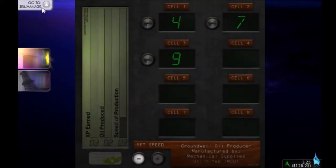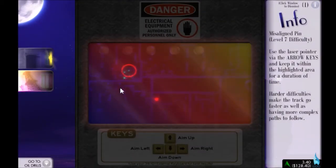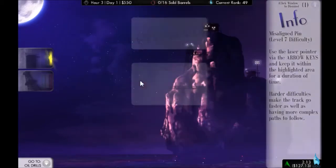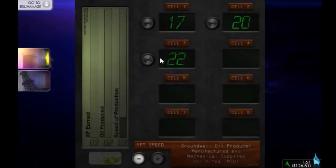Let's go back up and repair our oil derrick. When you stop for the day, usually your machines require repairing. There's a misaligned pin here — we've got to use the arrow keys to keep the dot inside this circle. The dot changes around its motion. We've repaired that machine. Don't know how much longer we have left in the day. Our cells are recharging at an incredibly slow rate, so we're going to let them recharge for a bit and get to our last hour or so.